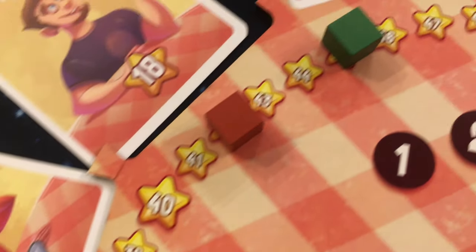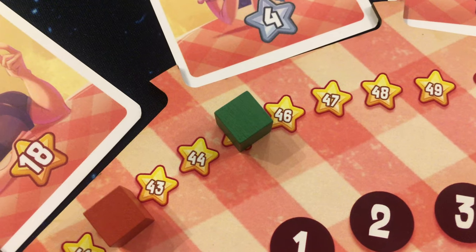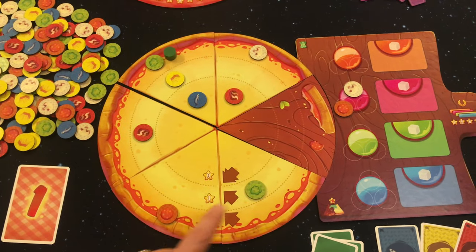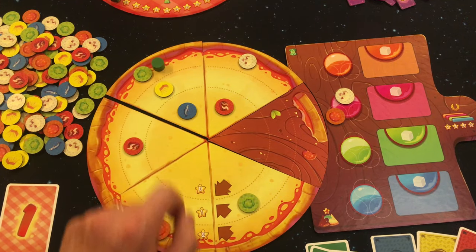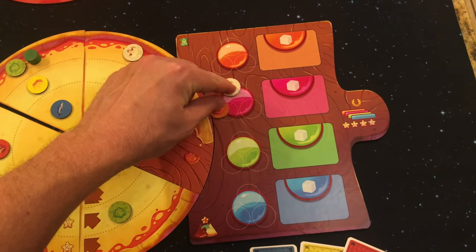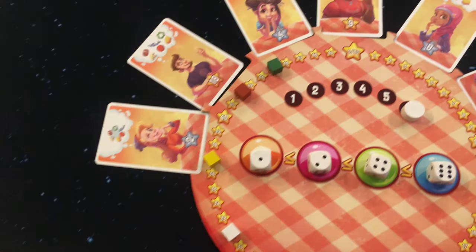Whoever has the most points is the most beloved pizza chef and wins the game. Here's a quick end of game example. I will score two, four, six, seven, eight, nine points from my ingredients left on my pizza, and six points from my ingredient slots because this slot still has two tokens left on it. Adjusting the score — looks like I took the lead and win the game.